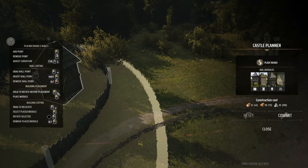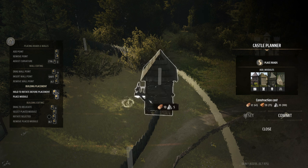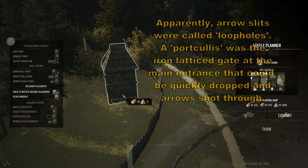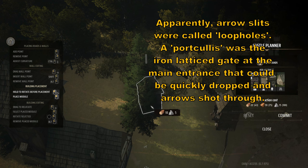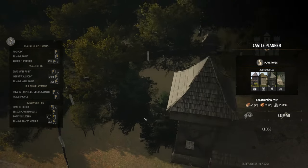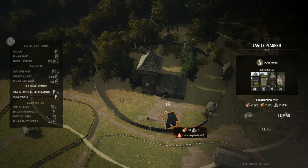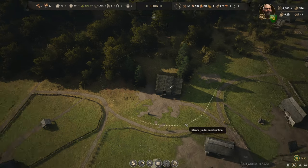Maybe they shoot through those tiny arrow slits - what are they called, portcullises? Something like that. I always assumed they stood on the deck out on top and fired, but maybe I'm wrong. Let's place a few more outer towers. With this configuration I can't get one more to mount no matter what I do. We'll go with that and commit.